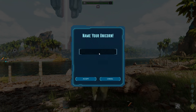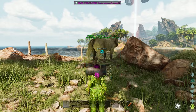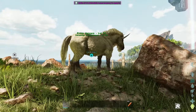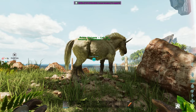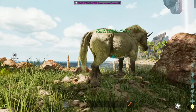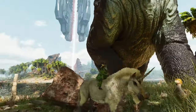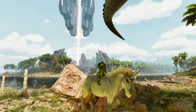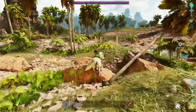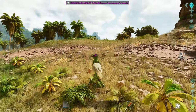Quick rundown: you sneak up on the unicorn — you don't have to use a ghillie suit, it just gives you a better chance of not scaring it. Then you put rockarrot or simple kibble in your last hot bar slot, press E to tame, and then E again to jump up on him. You follow the prompt just before he kicks you off to feed him, and let him run around because he has control.